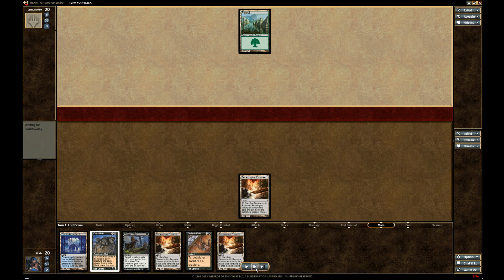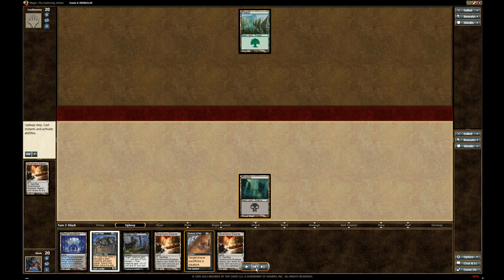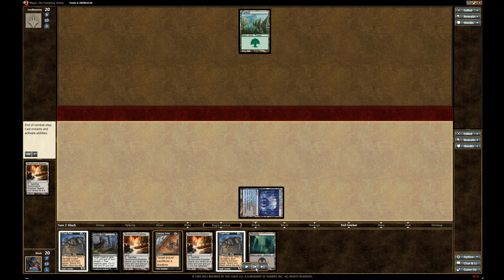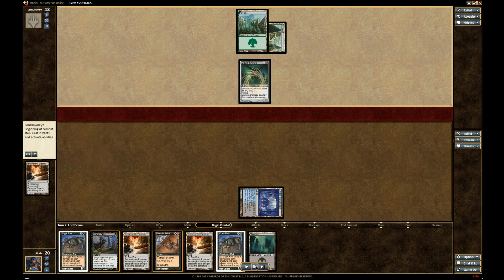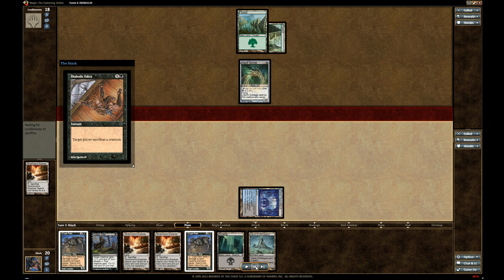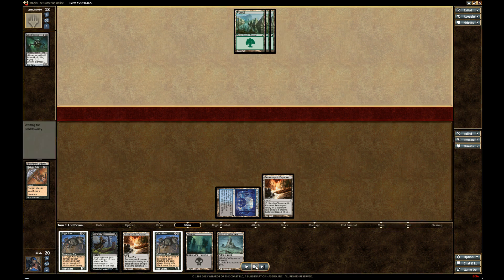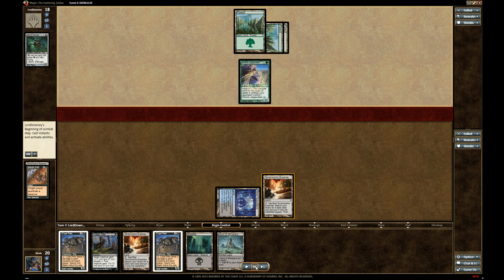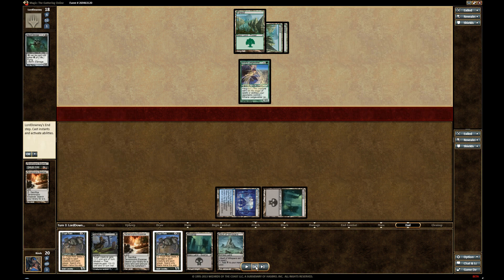Now that I see I'm playing against Stompy, I'm just setting up my mana. That's a pretty good indication it's Stompy. I need to hurry it up a little. Edict. Hopefully I don't forget to crack the Expanse — I do this all the time, forgetting to crack the Expanse, costing myself time. Ledgewalker, which I can't target, but that's okay. A lot of the removal in this deck is not targeted — they're Edict effects or Crypt Rats.